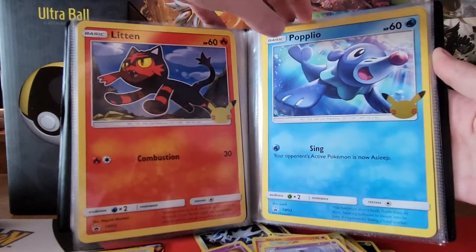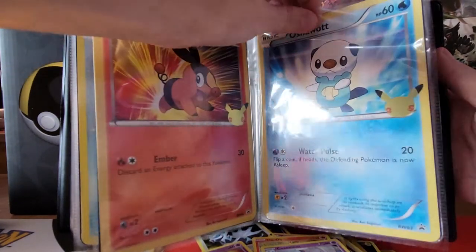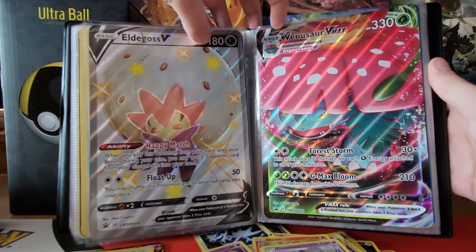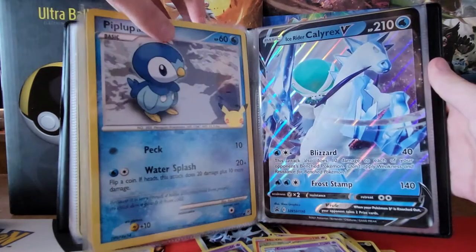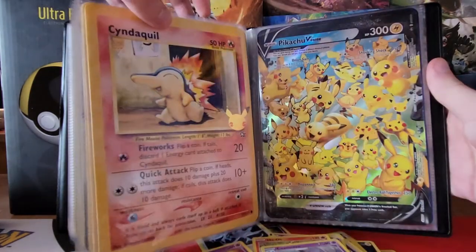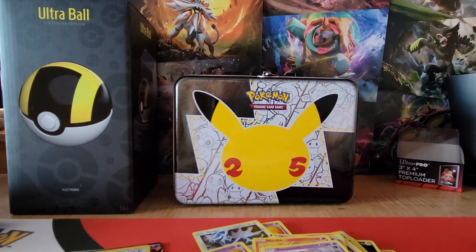We got Grookey, Scorbunny, Sobble - the Urshifu and Blastoise - Rowlet, Litten, and Popplio for Gen 7. Now Gen 6: Fennekin, Chespin, Froakie. Gen 5: Snivy, Tepig, and Oshawott. Let me know in the comments which is your favorite starter - mine's probably Cyndaquil, I love Gen 2 in general. For final evolution starters, Infernape is probably my favorite. We got all the Galar V/V-Max starters: Turtwig, Chimchar, and Empoleon. Gen 4 has some of the best final evolution starters. Ice Rider Calyrex, Eternatus V-Max, Treecko, Torchic, Mudkip, Chikorita, Totodile, and last but not least Cyndaquil.